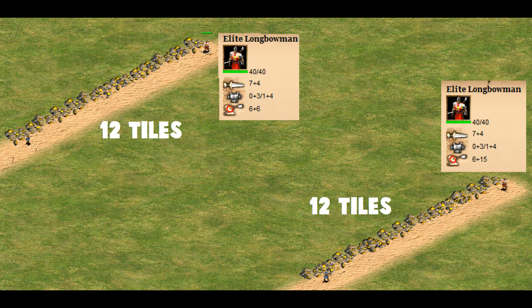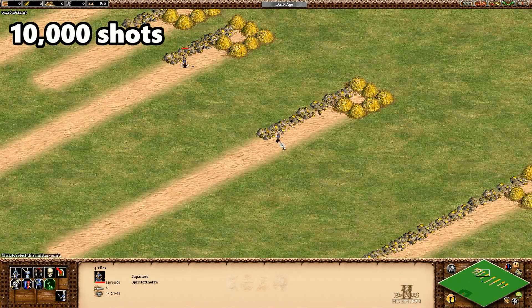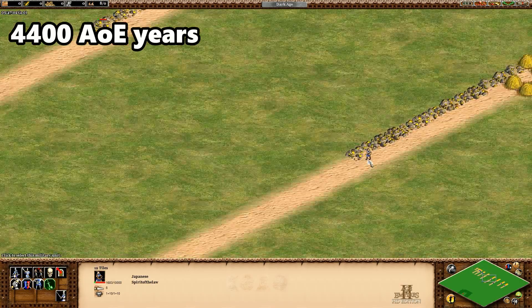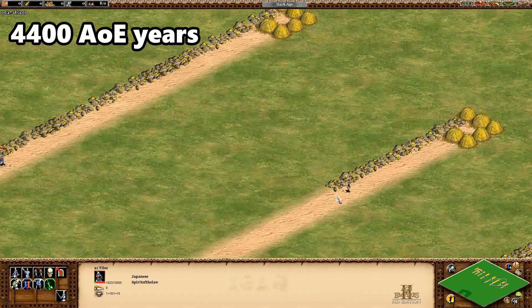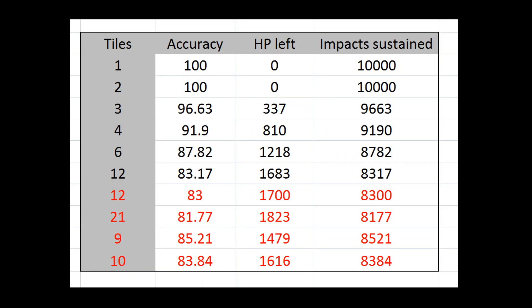It turns out a unit with 6+6 range and one with 6+15 range both have the same accuracy within 12 tiles, so we don't have to worry about that. We now have reliable data from 1 tile up to 21 tiles away. I let the setup run for 10,000 shots — or 4,400 years in Age of Empires time — and measured how much damage the samurai took relative to each other. Here is the raw data.